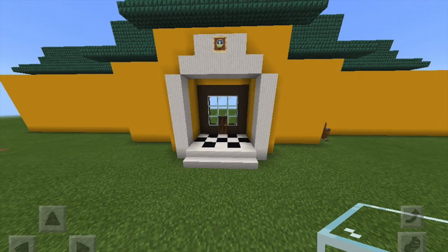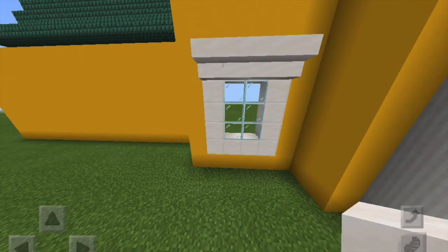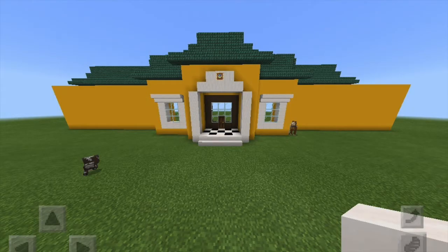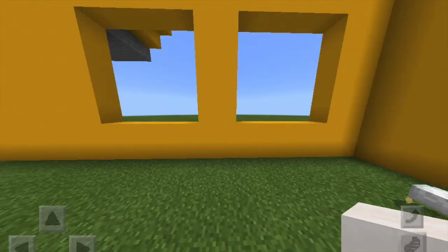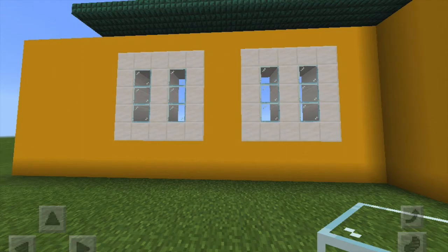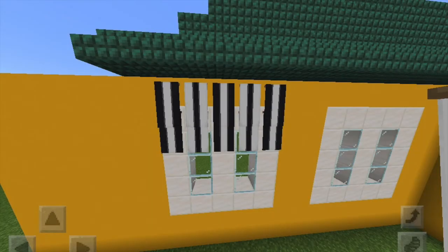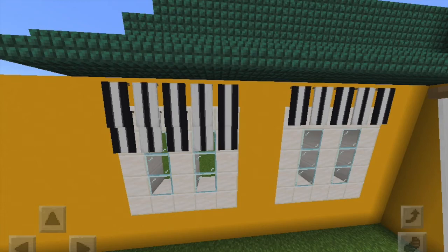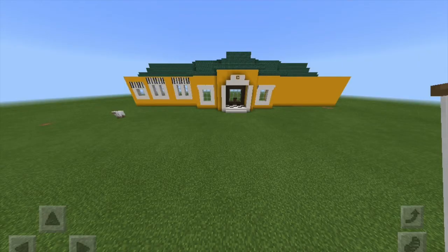The doorway looks really cute, and now I'm going to move on to the left side, where I'm going to make a window using quartz. I also use quartz stairs to make it look like there's an overhang, and I just repeated that on the other side. Now moving on to the very left side, I'm adding two windows — cutting them out and filling them in with glass, but I also added quartz to give it more of a window-y look. You're going to need a loom to make these banners — here's option one and here's option two; you don't need to add both, just depending on how much you like them. And then I also added another window to the left.